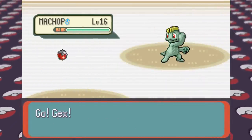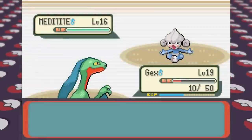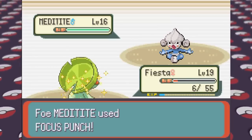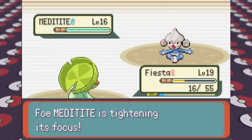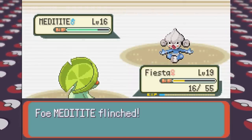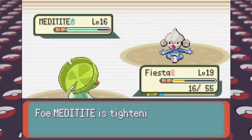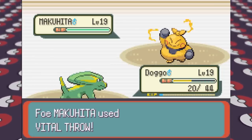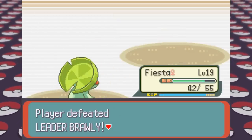I lead with Gex instead to take out his Machop better, although Gex gets really low and lives with only 10 HP. On his Meditite I go into Lombre, but take a Focus Punch and barely live. I'm able to take it out by spamming Absorbs to heal, but I make a risky play going into Grovyle and it gets knocked out. After taking out his second Pokémon, I go into Doggo to paralyze the Makuhita and get pretty lucky with some full paralysis, getting a couple of Leers off. This allows Lombre to come in and do more damage with Fake Out and Secret Power, giving us the victory at a pretty hefty cost.